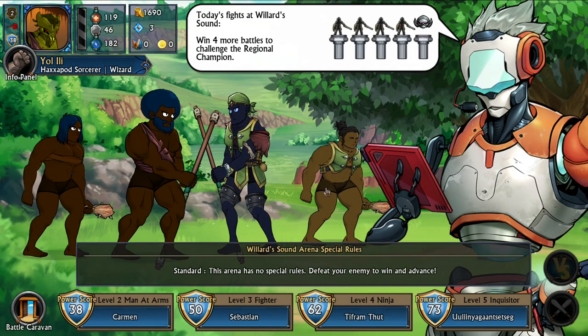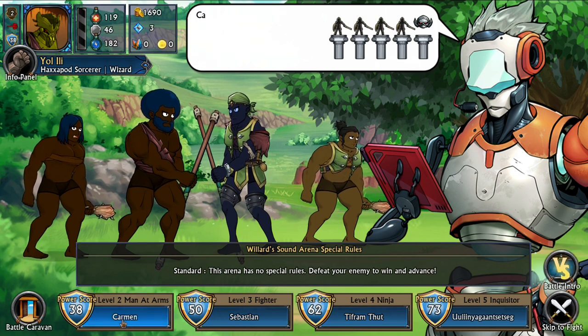So you need to defeat one, two, three, four gladiators and then a boss fight — then you go to the next area. My power is 38... 38 versus 56, oh no. Let's choose Carmen.